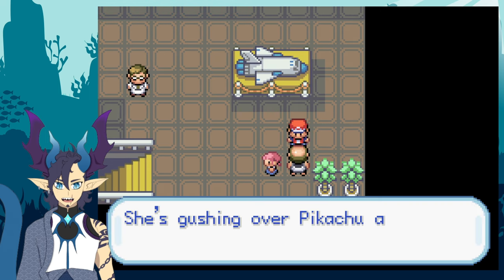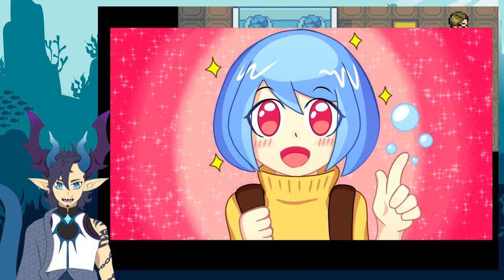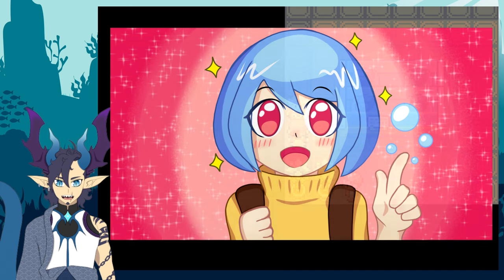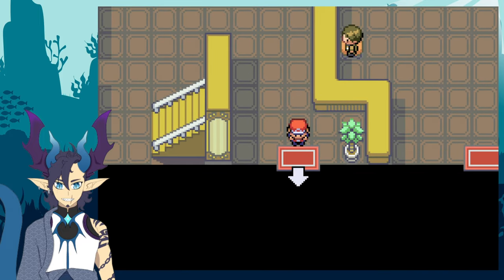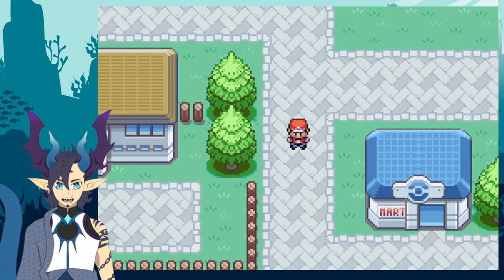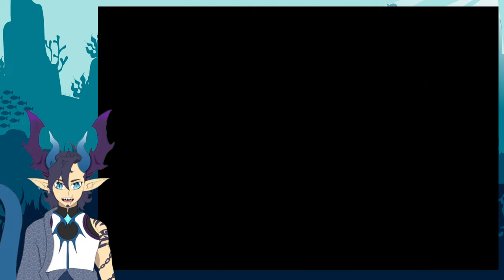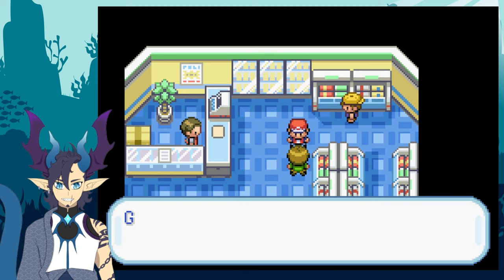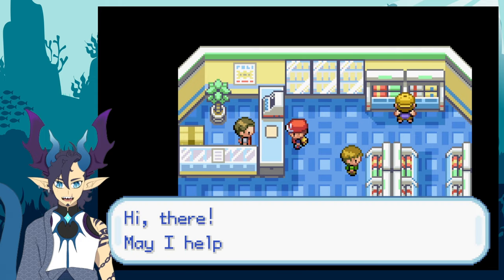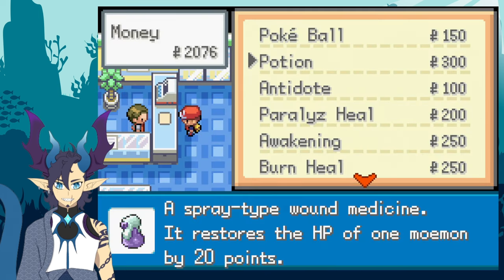I'd also like to know your opinions on the thumbnail I made for part one. I enjoyed making the video as well as drawing the thumbnail — it was pixel art of Squirtle/Awa. I did use an older pixel art style, so going forward I'll probably just take a screenshot from my video so I don't have to worry about spoilers for how Pokémon look when they evolve.